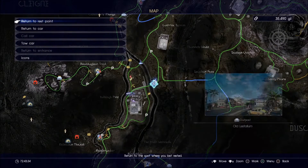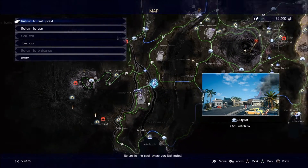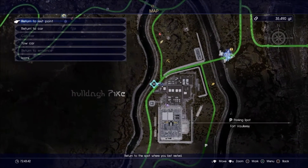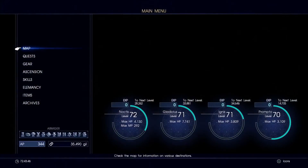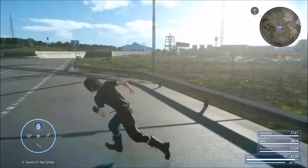This is the place where I'm located. You go into the map and it's right here at Old Listalem. What I've done is I basically slept here and then moved my car over to this parking spot, which allows me to travel rapidly between my car and the sleeping spot.